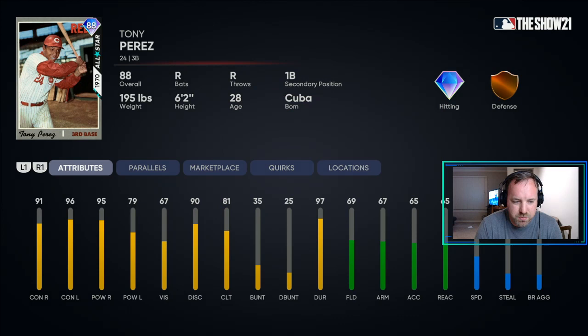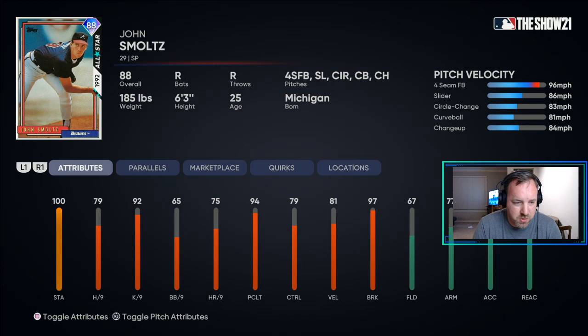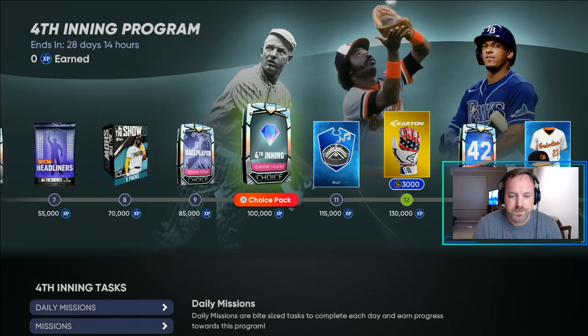And then you get Tony Perez — good contact hitter, decent power, average fielding. Put him at third or first base to hide that fielding. And then of course you get this John Smoltz starting pitcher. I like John Smoltz — more than likely I may go with him and put him in my bullpen or starting rotation. We'll see. So that's at 100,000 XP.